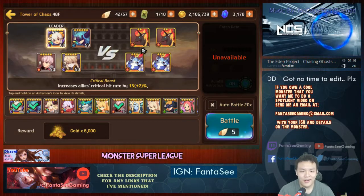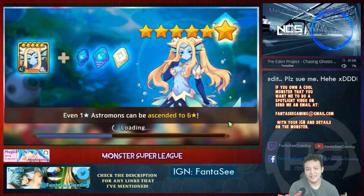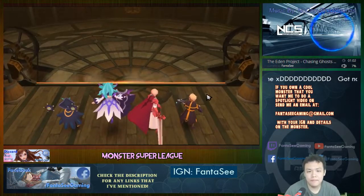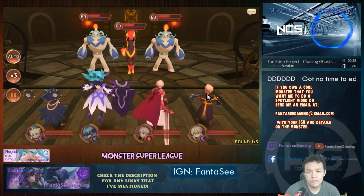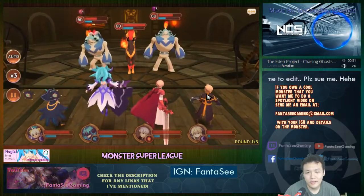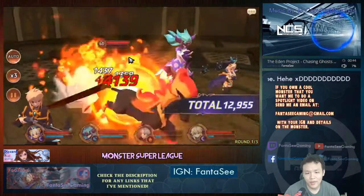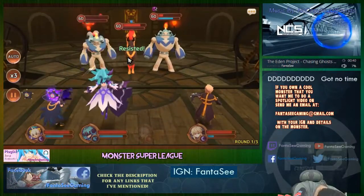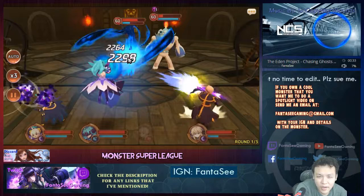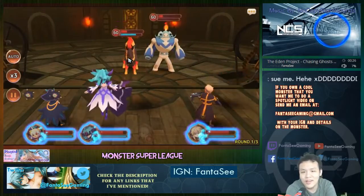All right, what we got — four fire, no water, full fire. As long as we CC them they can't armor break me. Oh god, what the heck — there were four units, except for the water nightmare the other three were element-neutral, why?